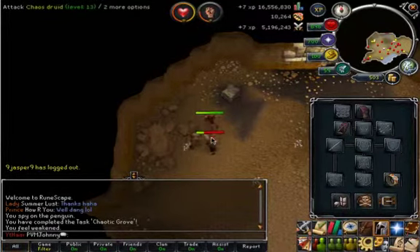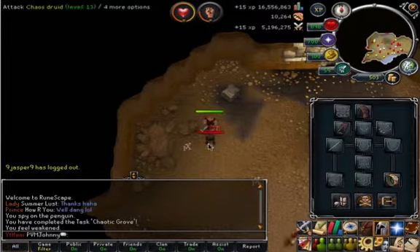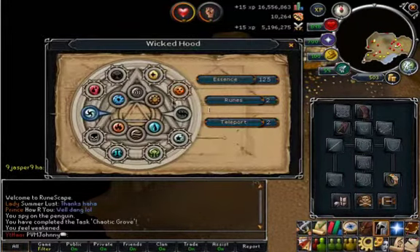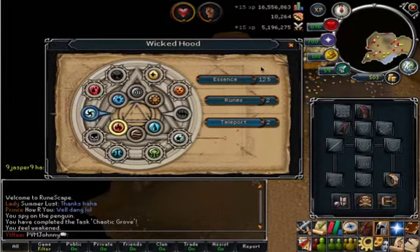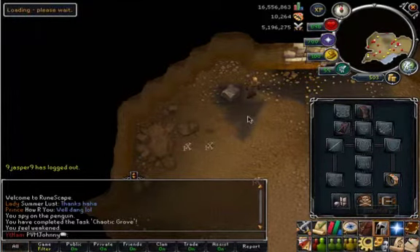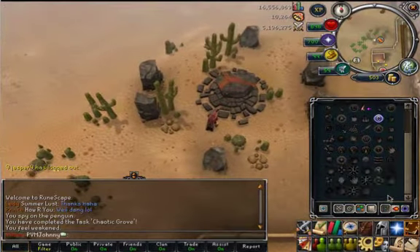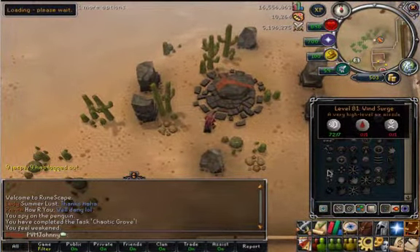I wanted to include a clip of me using my Wicked Hood, just to show you guys that I will be using this daily. I'm going to show you what I'm going to use my first day on, and I'll try to change it up every now and then to get a good amount of every rune. Today I'm going to be making 125 essence worth of fire runes, and then grab my 5 blood runes.